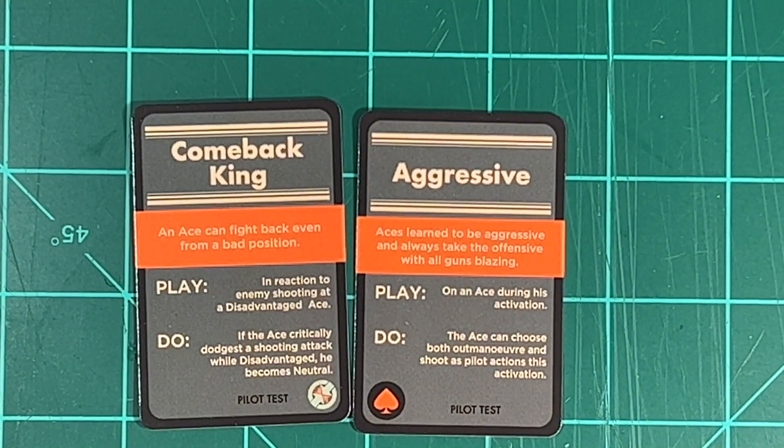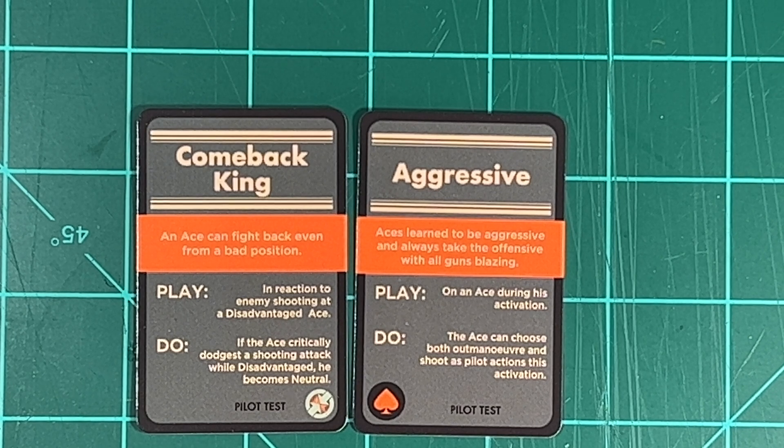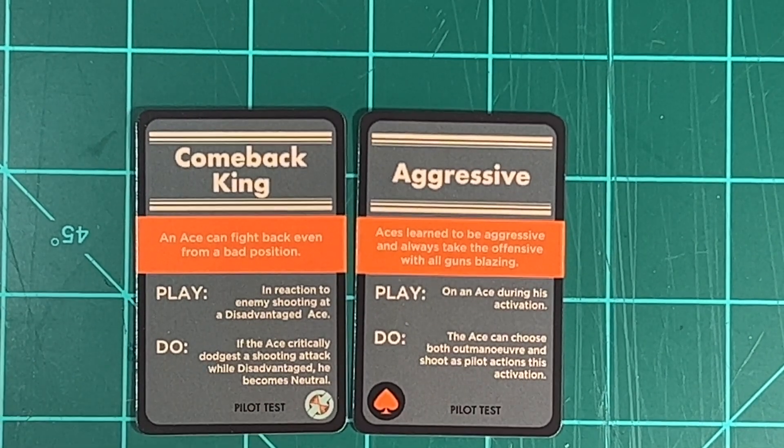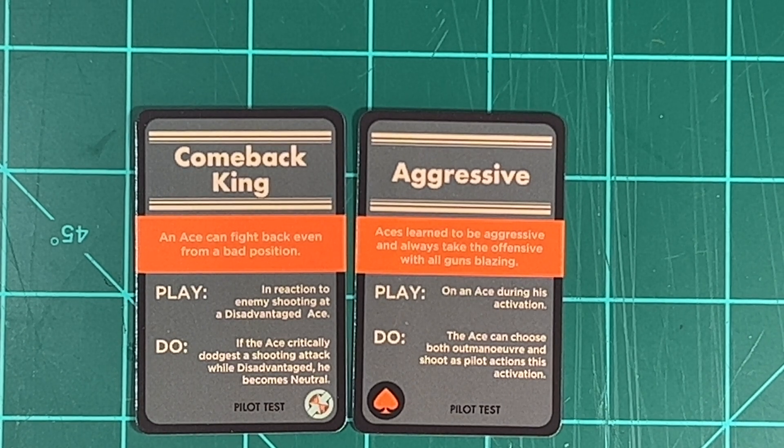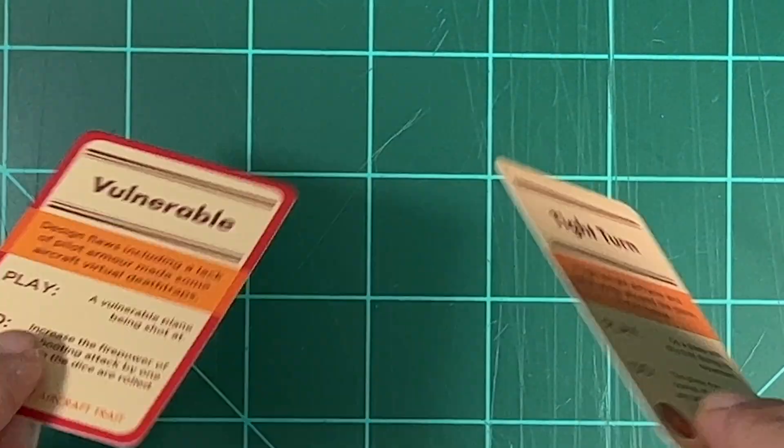Next up are his ace skill cards. Comeback King: an ace can fight back even from a bad position. You play this in reaction to an enemy shooting at a disadvantaged ace - if the ace critically dodges a shooting attack while disadvantaged, he becomes neutral. Aggressive: aces learned to be aggressive and always take the offensive with all guns blazing. You play this on an ace during his activation, and the ace can choose both outmaneuver and shoot as pilot actions that activation. Normally you only get one pilot action per activation.